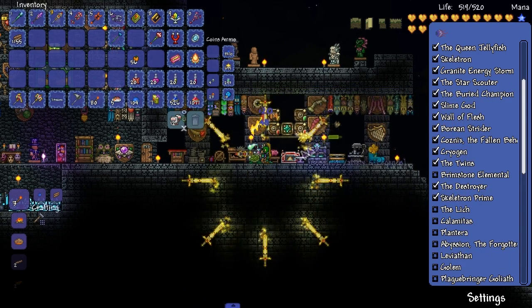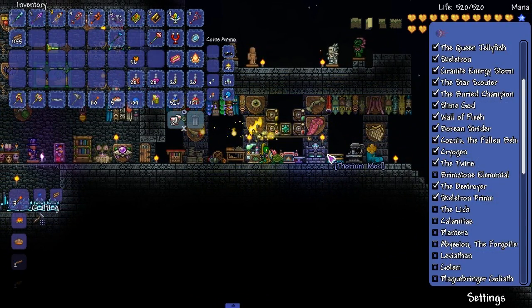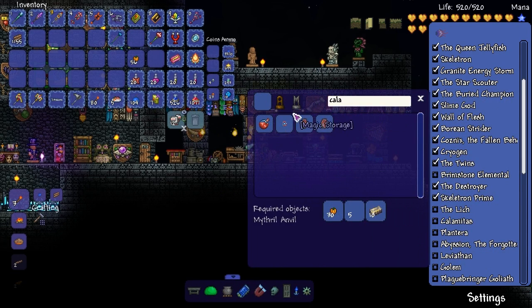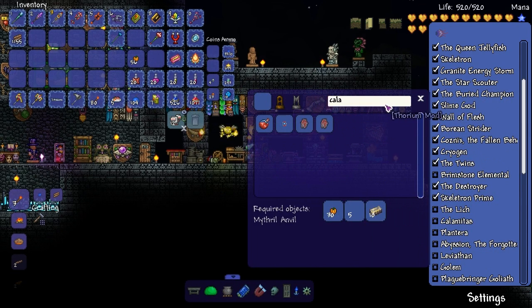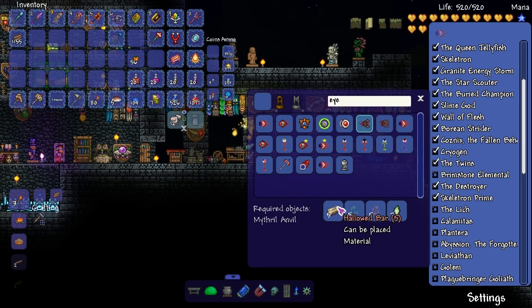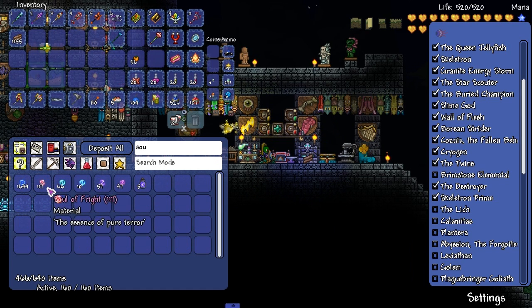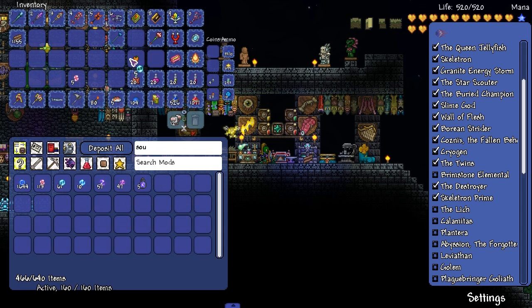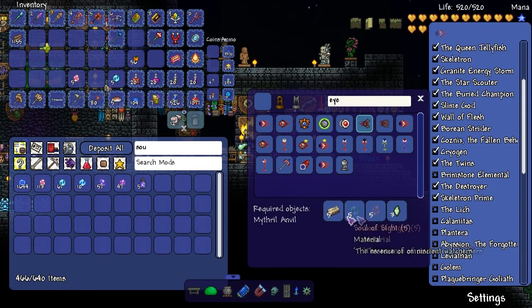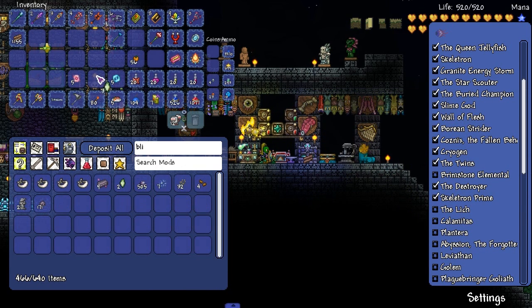Let's see, we need ectoplasm. Let's find the lich. What about Calamitas? Calamitas is before Plantera — but I guess Thorium didn't fully implement the tier progression yet. How do you summon Calamitas? Eye of desolation, right? Yeah — five hallowed bars, soul of fright, blighted lens. Hopefully we can do this.